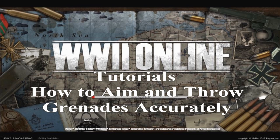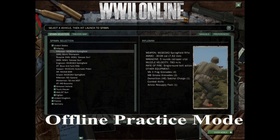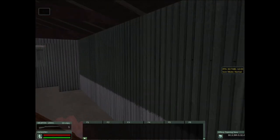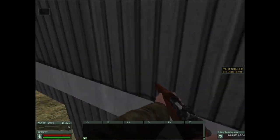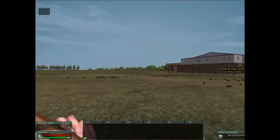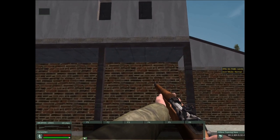Welcome to World War II Online tutorials on how to aim and throw grenades accurately. You can practice this offline by going to the offline mode through your Cornered Rat software. Select an avatar — a rifleman or engineer — somebody who has lots of grenades so that you can practice several attempts.